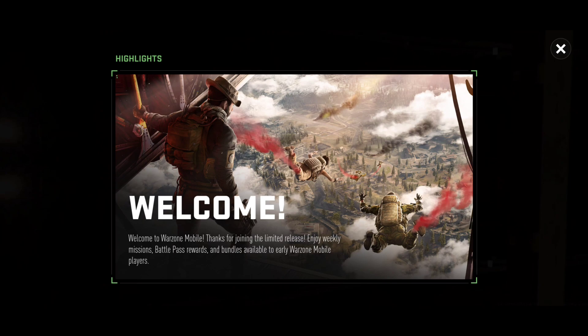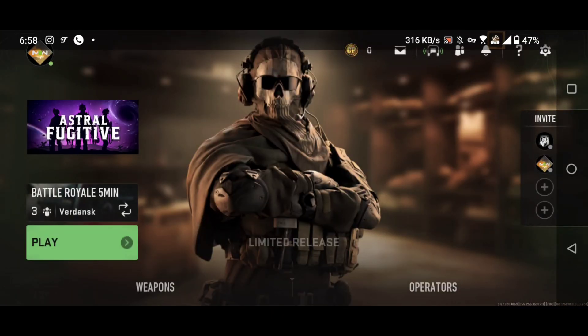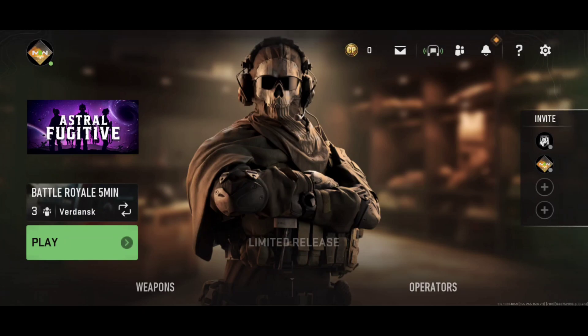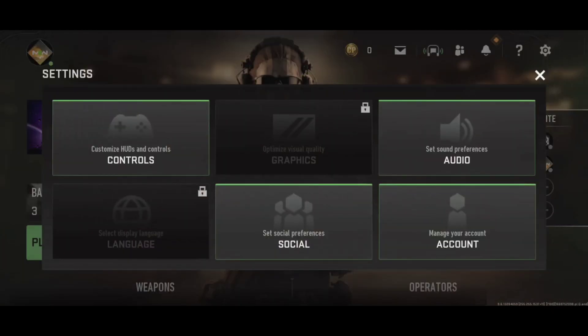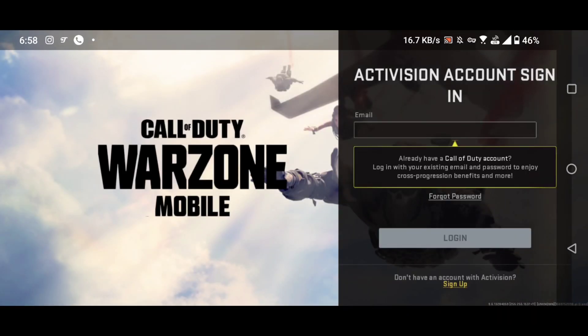In this video everything will be shown step by step. First of all, connect to the VPN and log in to your account as shown on your screen. Then go to settings, go to your account section, and in the top right corner click logout. You will see the login screen. As soon as you get to this login screen, close your game, then turn off your VPN.